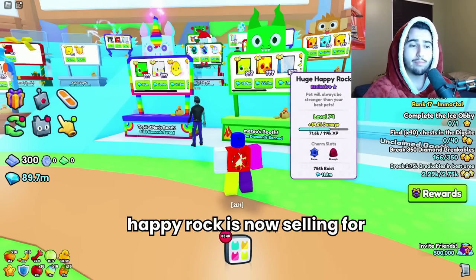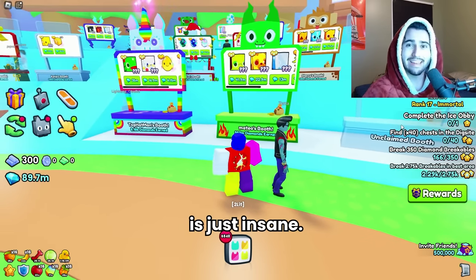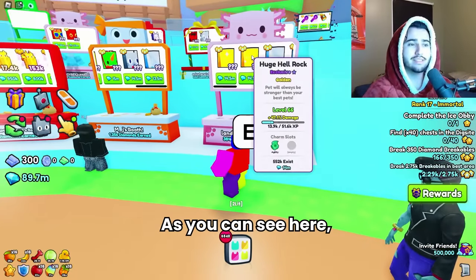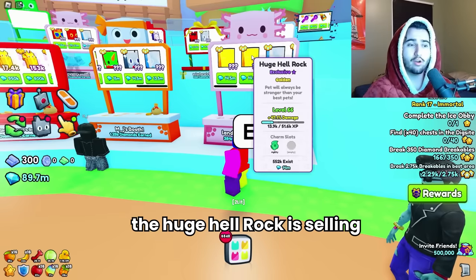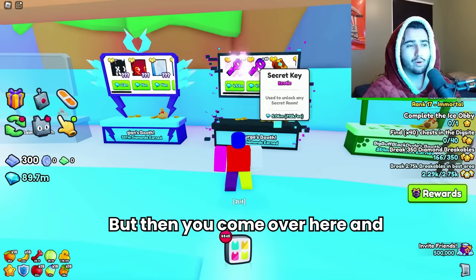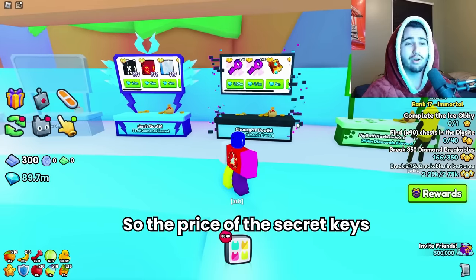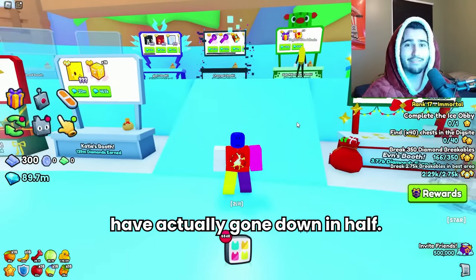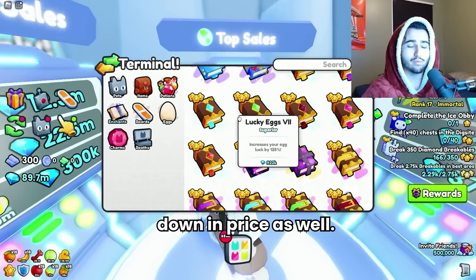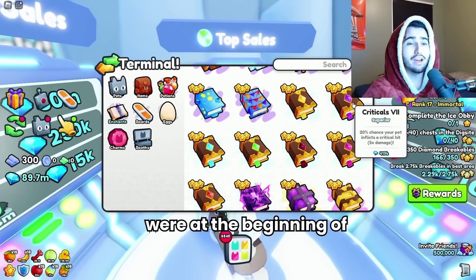The regular Happy Rock is now selling for 11.8 million — which is just insane. From just four or five days ago, the price of the Happy Rock has basically doubled. The Huge Hell Rock is now selling for 14 million — also double the price it was a few days ago. But then you look at secret keys, which are now selling for 112k, so the price of secret keys has actually gone down in half. Enchantment books have all gone down in price significantly as well — a lot of these books are now just a quarter of the price they were at the beginning of this update.